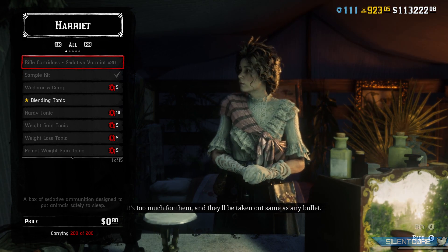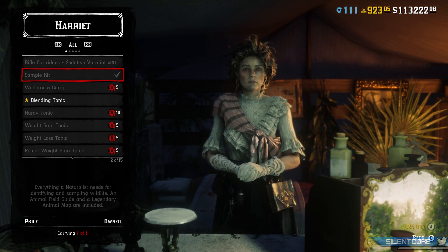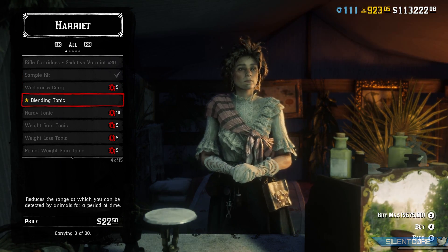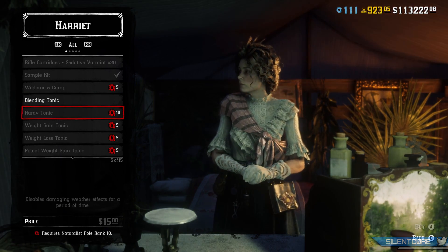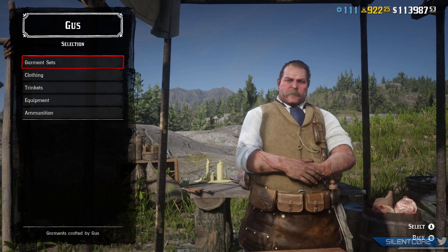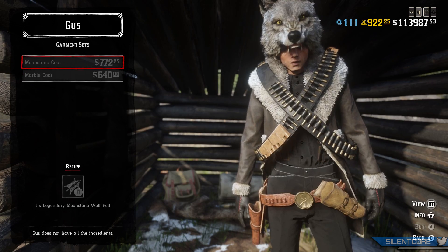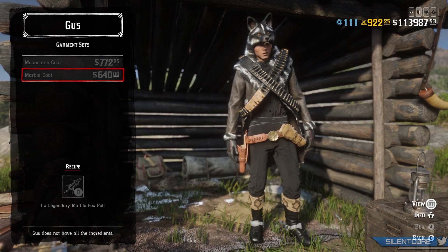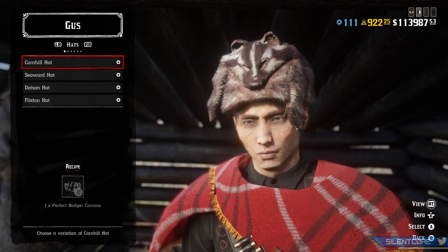Assisting Harriet Davenport by obtaining samples without killing will earn unique rewards. Use the new sedative varmint cartridges with the varmint rifle to sedate and sample animals, and savvy naturalists can use animal reviver to ensure vulnerable animals are not left prone and endangered. On the trapper side, delivering animal parts, skins and hides to Gus Macmillan will get you high quality garments and unique items. Take advantage of his crafting and tailoring skills to obtain legendary animal coats and other apparel, along with animal trinkets that bestow certain advantages.